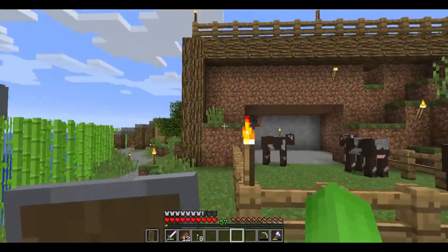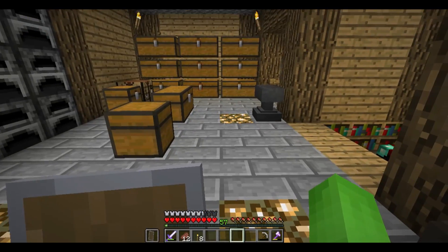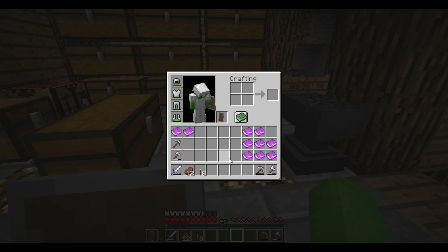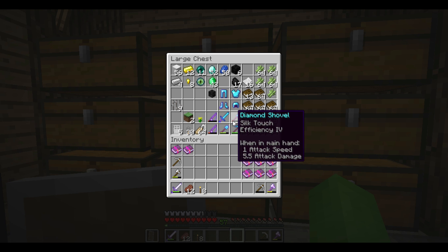I left my character at the auto fish farm for about 7 hours, as you can see by the fact that I am currently level 57. Out of everything I got, there are two books I'm really excited about, but from everything else we got, there's Efficiency 4, which I want to add to my shovel. I also made a second shovel that has Unbreaking 3 instead of Silk Touch.